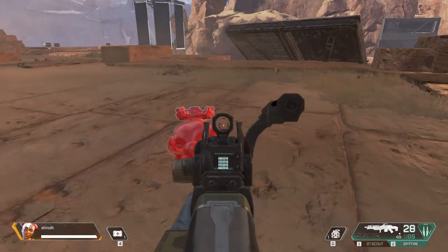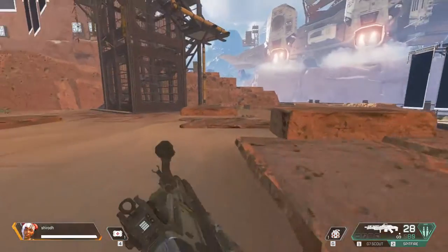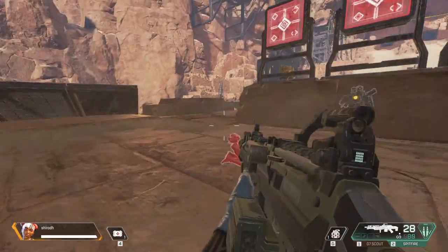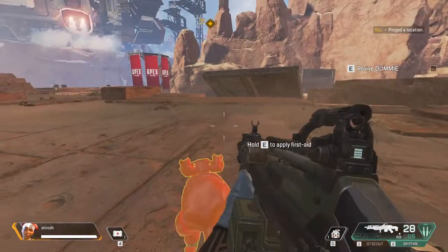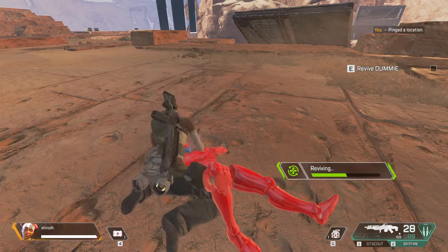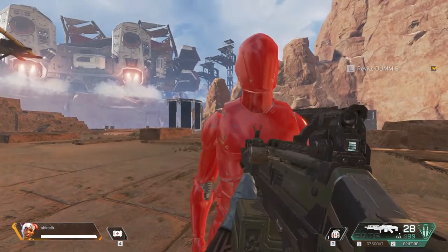Working together in a squad is very important and very fun. Here is your squad mate — a Digital Utility Mock Man Intelligent Example, or dummy for short. During a match, you or your teammates can get knocked down, but don't worry — with skill, everyone can have the chance to be revived. Just approach your dummy and hold the prompt button on your HUD to revive them.